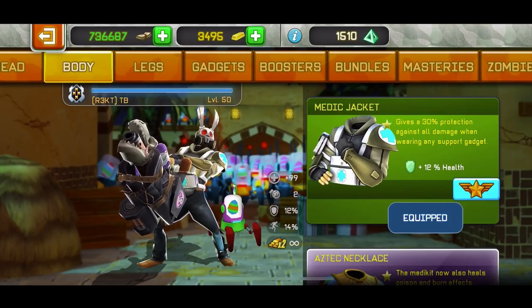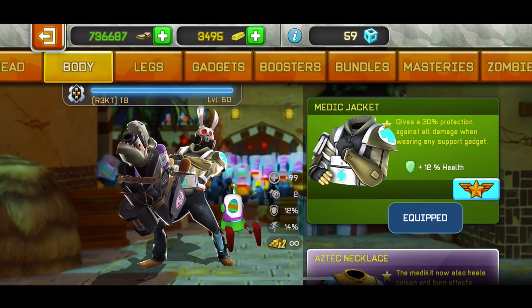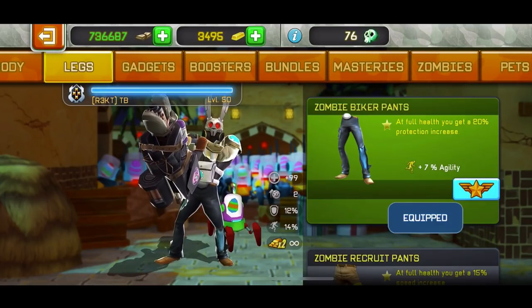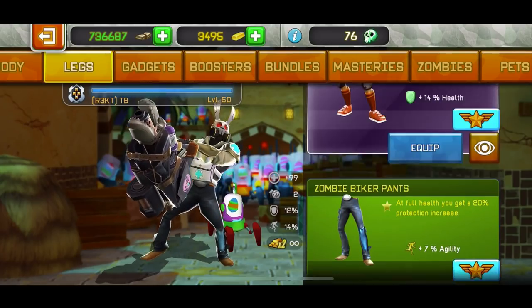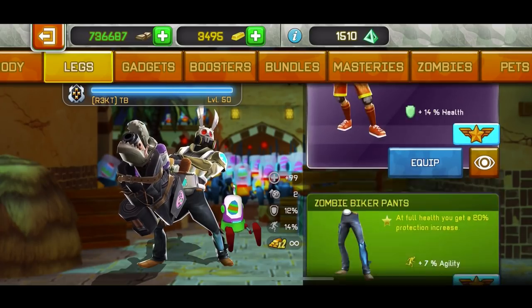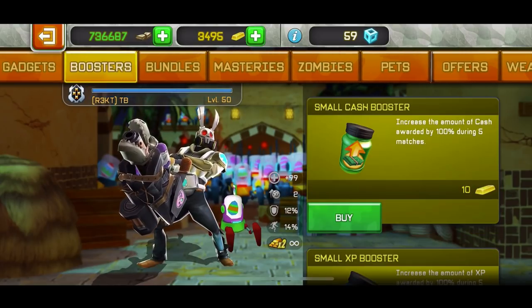If you have times ten points, I would use a medic jacket because it gives you 30% damage reduction against everything, or the Aztec necklace if in your lobby they're using a lot of poison and fire weapons. Also the zombie biker pants, or if you're using a shotgun, the poison hunter pants, or anything with a speed increase.